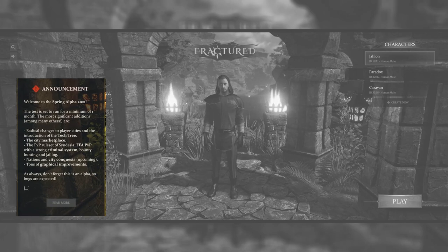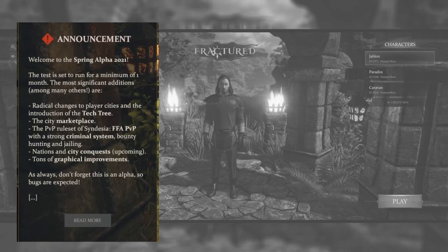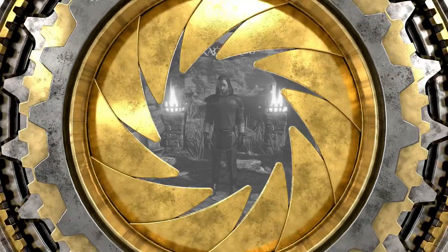When you log in, you know exactly what is being tested in this testing cycle. This is the Spring Alpha 2021. We are doing testing on radical changes to player cities, the introduction of the tech tree, the city marketplace, the PvP rule sets, nations and city conquests, and a ton of graphical improvements. So let's jump in-game and take a look at the first part of this.